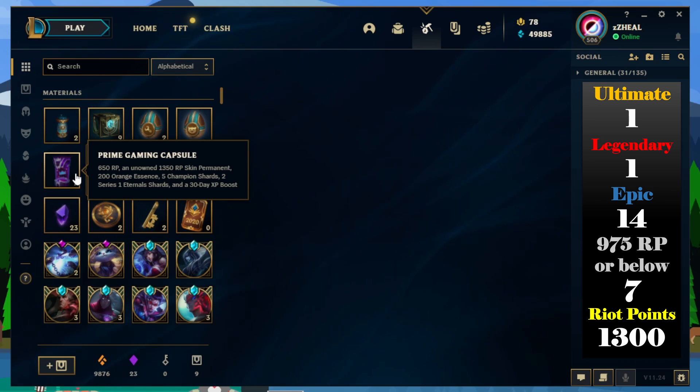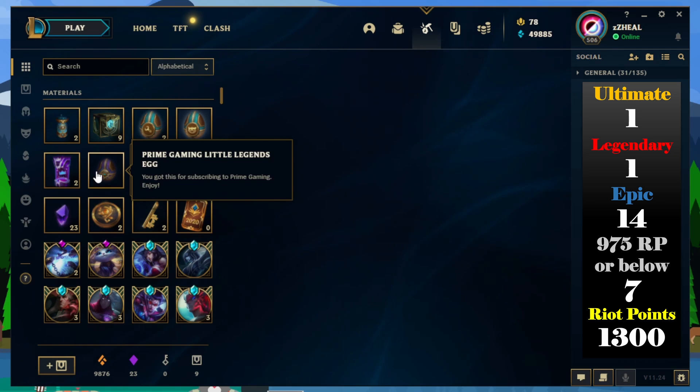I'm going to do the math to really accurately see the difference, but you get 650 RP, which is almost the price of an Amazon Prime membership, plus a 1350 RP skin permanent that is guaranteed. Together they're like $20 worth of loot, so if they keep it this way I think people would flock to Prime Gaming for League because it will provide more bang for your buck than actually buying RP. Let's get started.